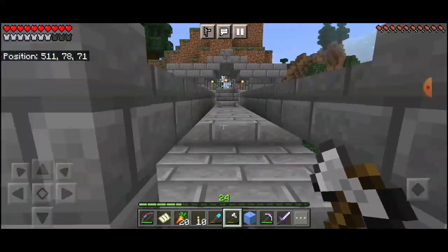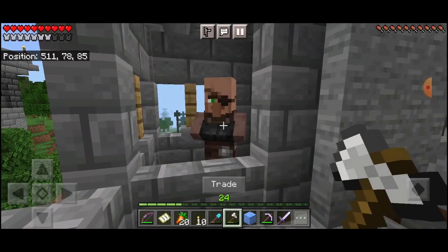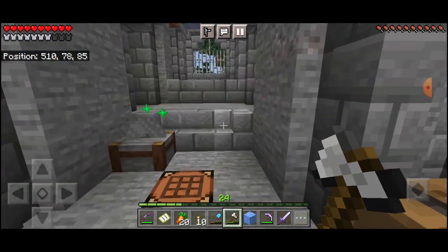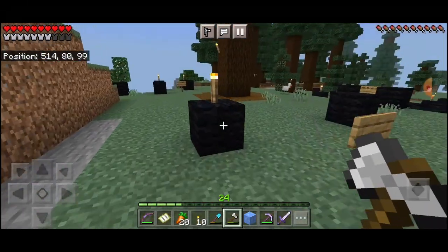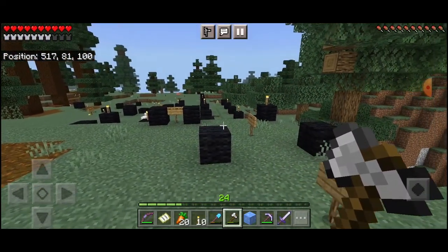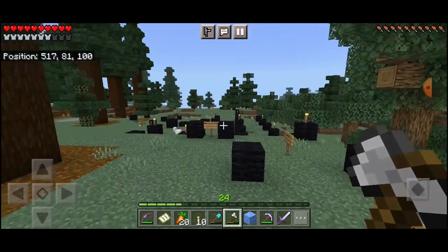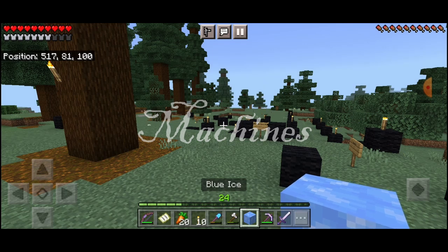We've started on the bridge and finished that up so we can now get across to the other side. This kind villager has agreed to guard the bridge - I don't know what he's gonna do against zombies but we'll see. We've laid out the plans for the country house, each dot of black wool means something, and now let's get the blue ice and go build a basalt generator.